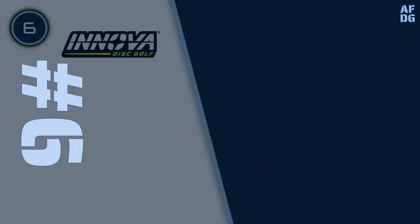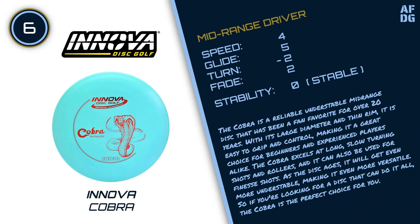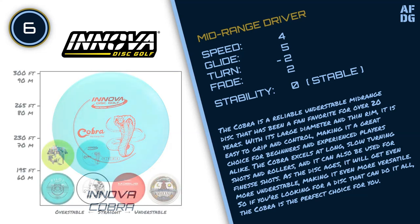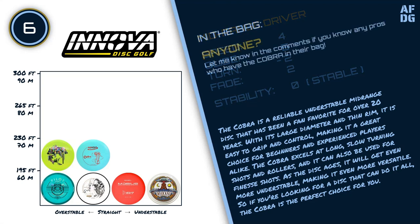Number 6: Innova Cobra. The Cobra is a reliable, understable mid-range disc that has been a fan favorite for over 20 years. With its large diameter and thin rim, it is easy to grip and control, making it a great choice for beginners and experienced players alike. The Cobra excels at long, slow-turning shots and rollers, and it can also be used for finesse shots. As the disc ages, it will get even more understable, making it even more versatile. So if you're looking for a disc that can do it all, the Cobra is the perfect choice for you.